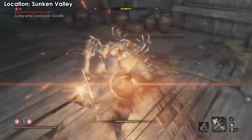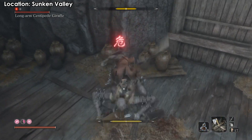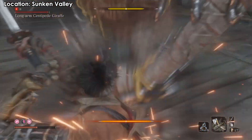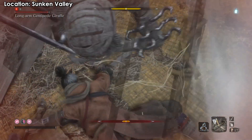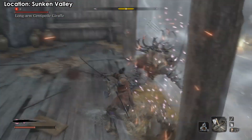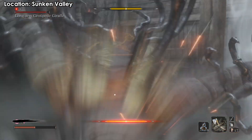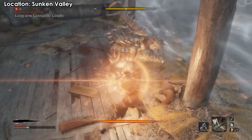Same process again: block all of his attacks, and when he does the special, jump off and hit him. Don't worry if you miss it — you'll find another chance to land a hit. If not, just die and try again. It's only twice and you'll be done. Block his moves, he goes back, does his move, jump off and kill him.